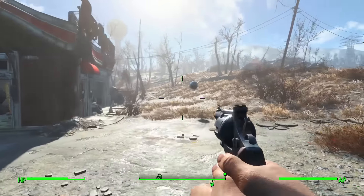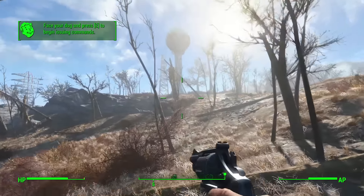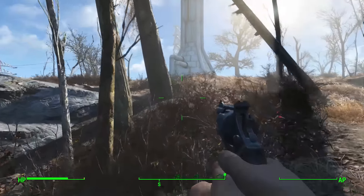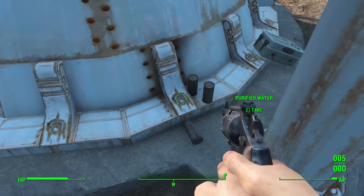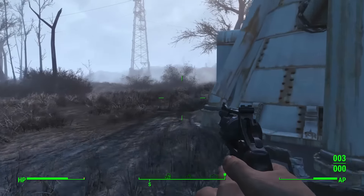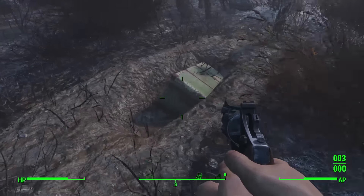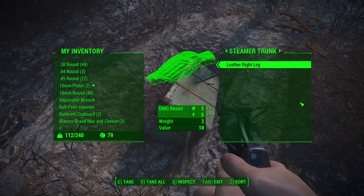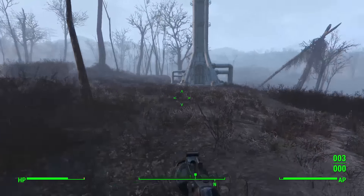The next location is right by the Red Rocket Truck Stop — where you'll also get Dogmeat. It's just across the bridge from Sanctuary. Head to the right side of the truck stop where the water tower is. At the base of the water tower you'll find a box with medical supplies and a bunch of purified water. Just to the left is a green trunk in the ground which had a pipe rifle inside plus ammo and a piece of leveled armor.